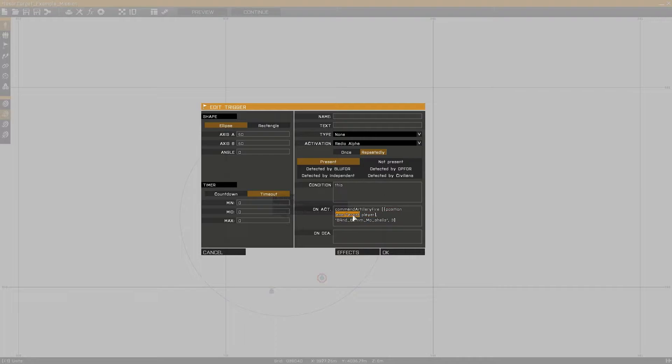So in this case the position data used for command artillery fire will be the position designated by the player's laser designator, and the artillery will fire its burst of 382mm mortars when I activate radio trigger alpha. We can do this command repeatedly as the trigger is set for repeated activation.